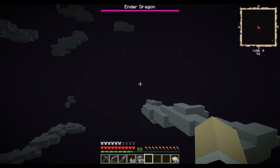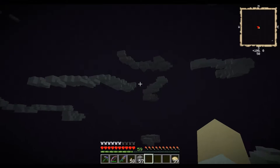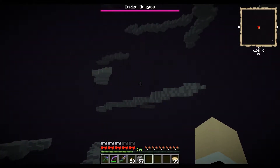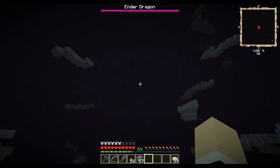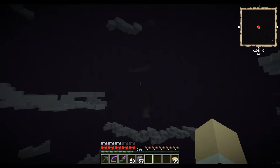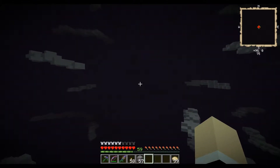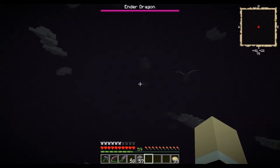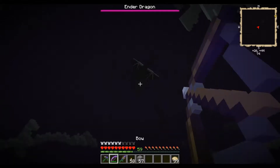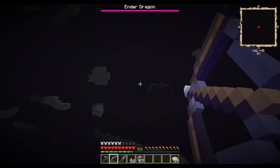Whoa, the cat scared me! Where's the dragon? Where's the dragon? Oh there she is, she's over there. Okay we cannot lose our space platform. She's over in this direction — let's fly over there. There she is! I'm not very good with the bow.